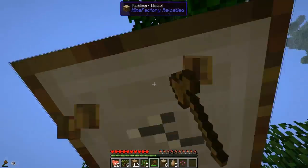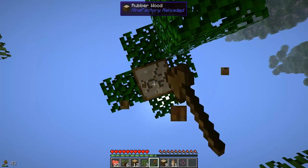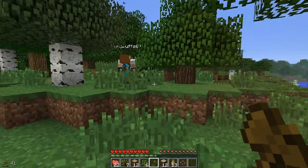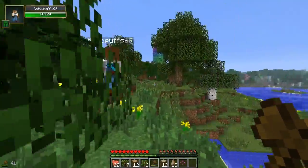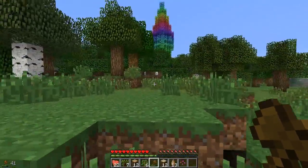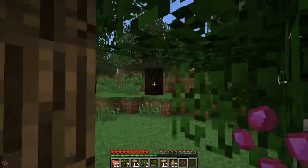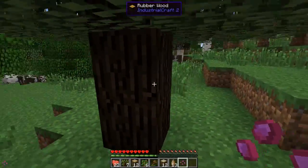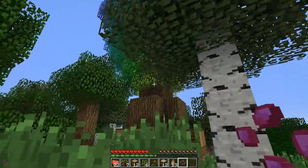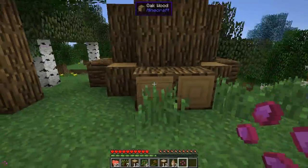I do want to check something quick — we're gonna use the Mine Factory Reloaded rubber trees, not the Industrial Craft ones. All right, now we'll check out the rainbow tree. Raspberry seeds, weird. Oh, this is the Industrial Craft rubber — we want to stay with the Mine Factory rubber wood. Oh my god, this is all sparkly — it's from Dye Trees, it's from the mod Dye Trees!